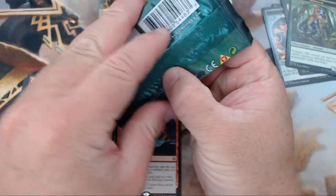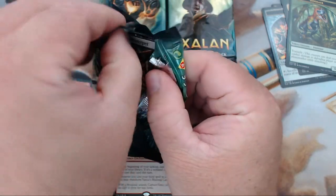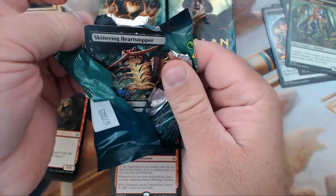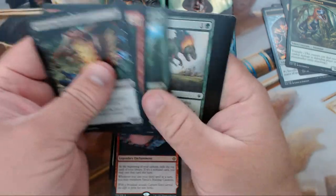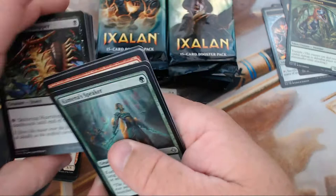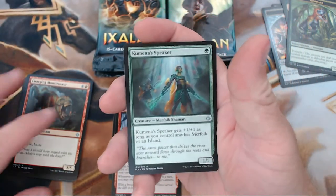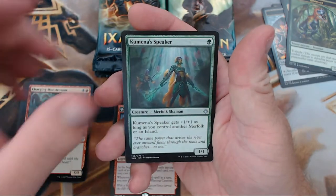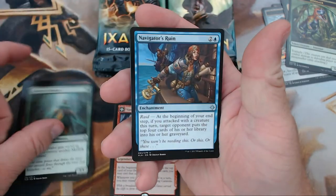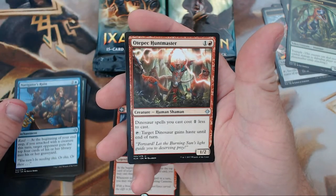I myself lucked out Saturday morning — I actually got to live the dream and play tribal merfolk. I just drew in my sealed pool and there was just a ridiculous amount of merfolk. In fact, I think 13 or 14 of my creatures were merfolk. It was just so good. That morning went rather well for me.